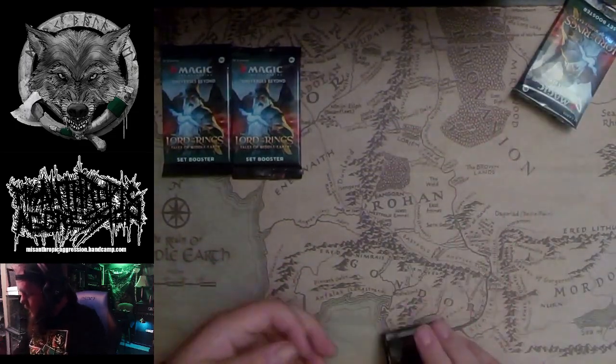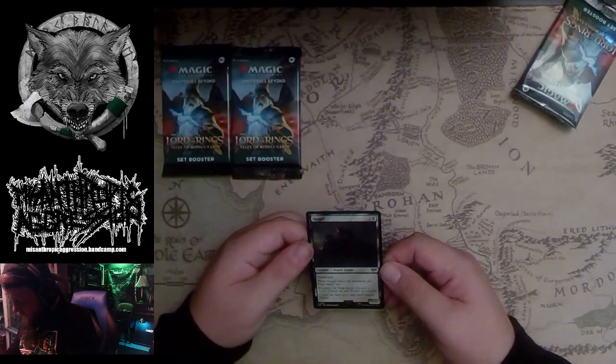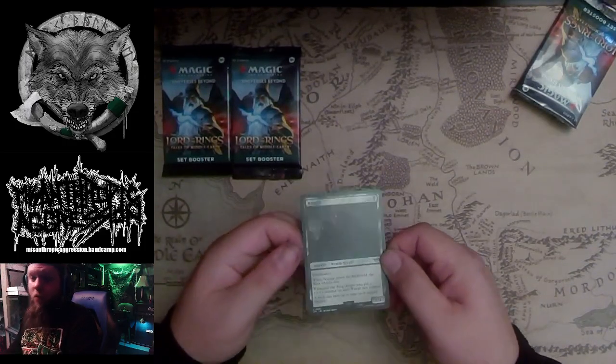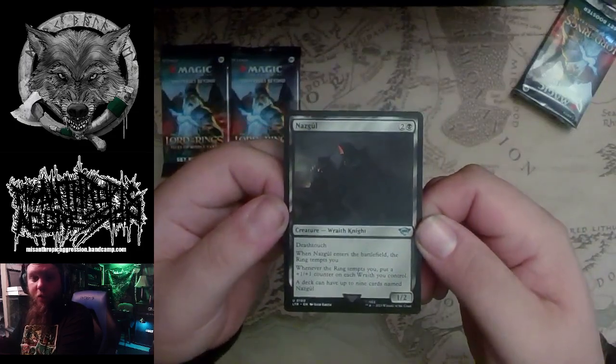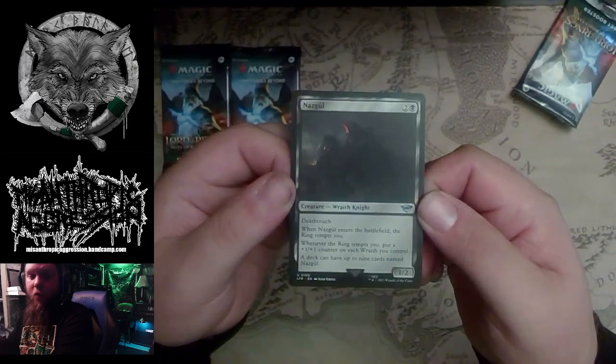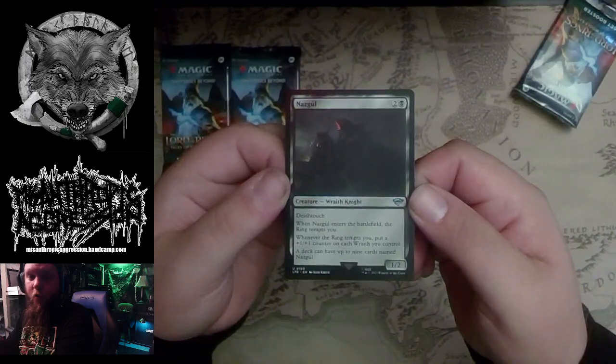Look at that Nazgul, man. Three mana, Deathtouch — when it enters the battlefield, the ring tempts you. When the ring tempts you, put a +1/+1 counter on each Wraith you control. A deck can have up to nine copies of this card. I think that's why the demand is so high — you can put nine of them in your deck instead of only four, and they all get those +1/+1 counters, so there's a lot more people looking for them.